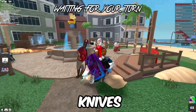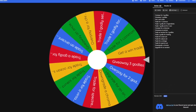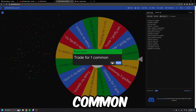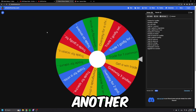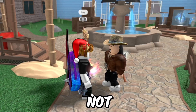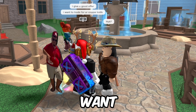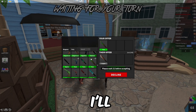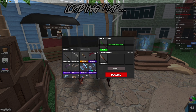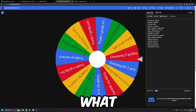Now let's spin the wheel again. It landed on 'trade for one common' — that should be easy. I hopped into a public server, asked a player if I could trade for his copper knife and gave him a rare from the previous trade. He accepted, and there we go. Let's spin again!